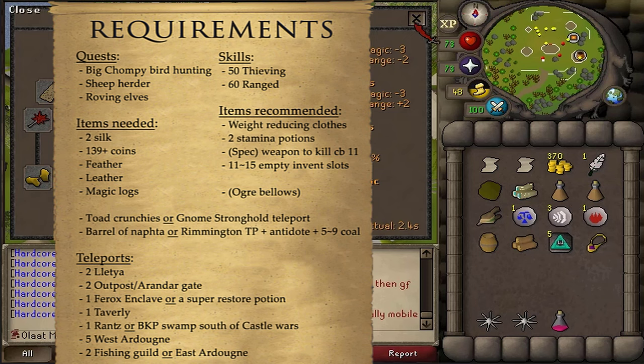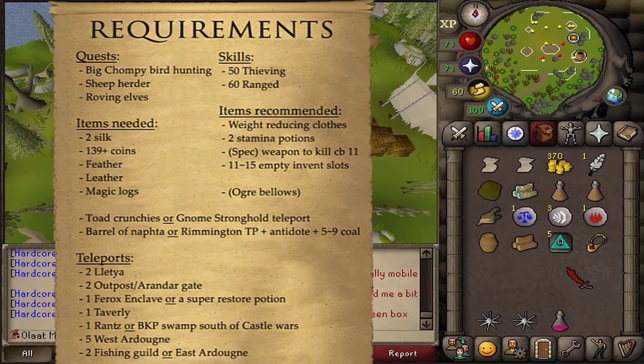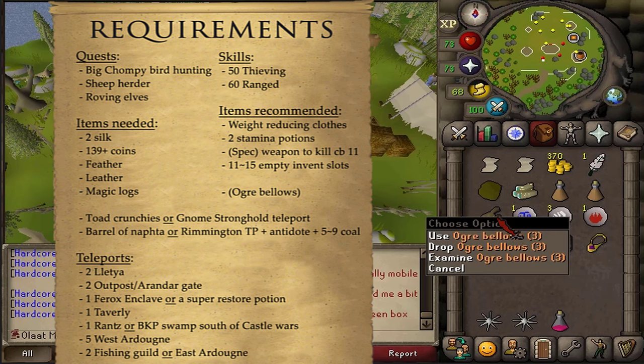Also bring a Spec Weapon to kill a Combat 11 before it can hit you back. If it hits you back, all your stats will be drained to level 20 and you won't be able to teleport anymore, unless you're using Jewelry. Also bring between 11 and 15 empty inventory slots, and maybe Ogre Bellows, but you can also get these during the quest.